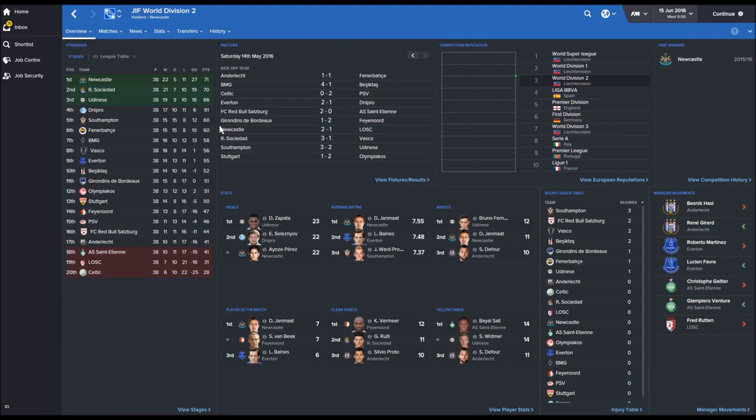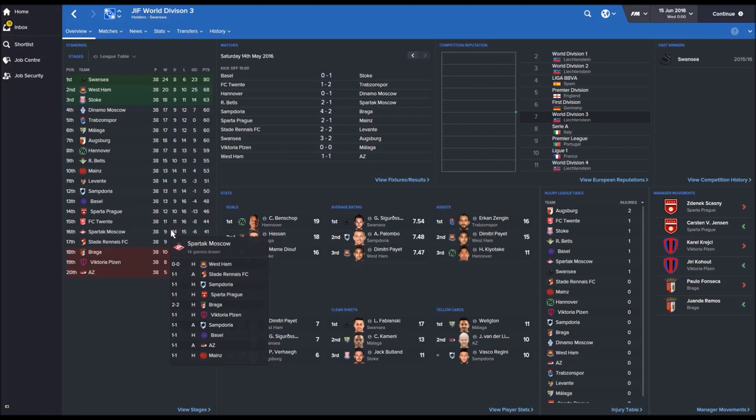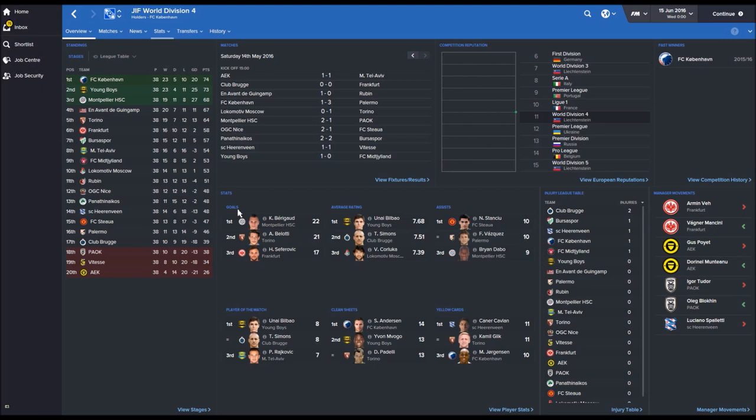Division 2 was won by Newcastle, with Real Sociedad and Udinese also going up. Southampton doing quite well in that division. Relegated were St Etienne, Lille and Celtic. Roberto Martinez got sacked by Everton. Division 3 was won by Swansea, promoted with West Ham and Stoke — three English teams in there, they seem to be doing rather well. Relegated were Braga, Viktoria Plzen and AZ. Sigurdsson had a very good average rating and Payet for West Ham was high on the assist list, with both featuring prominently on the player of the match list.